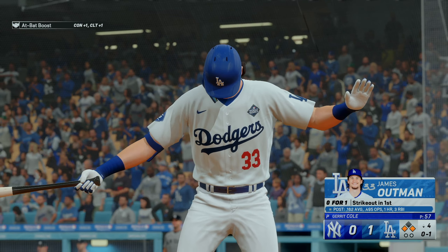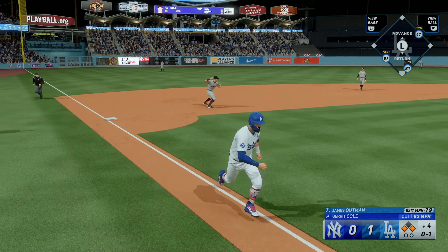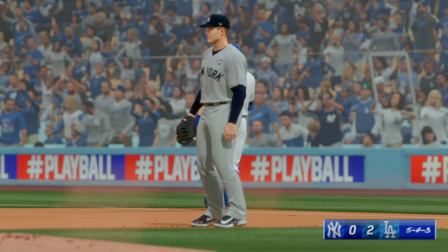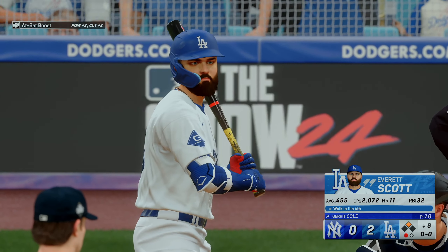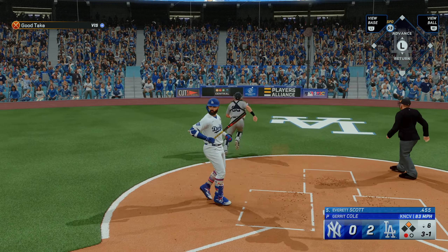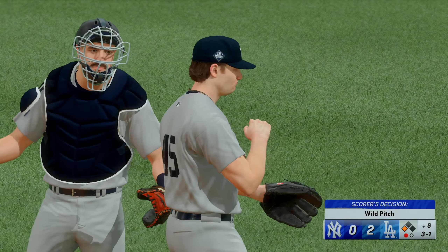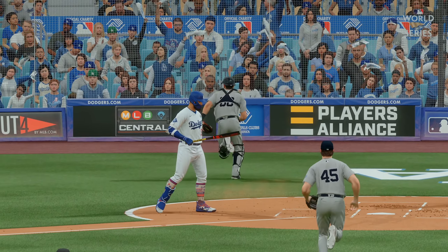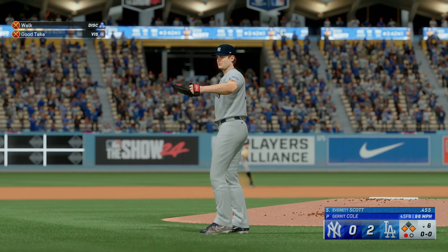Up to bat — we take our second walk of the game. Back-to-back walks to start the World Series, nothing spectacular but we'll take it. Muncie hits a little blooper into shallow right, runners on the corners. Outman is struggling, batting .162 — he hits into a double play but we add a run. We're back up to bat again — a wild pitch advances Mookie to third. Another walk — three walks in this game, all on full counts.